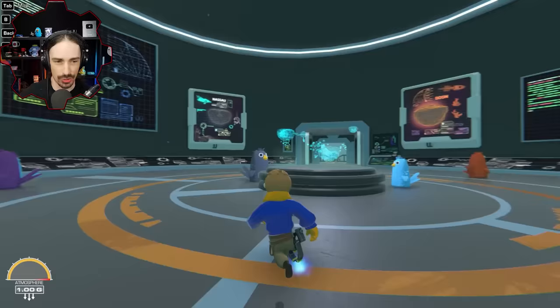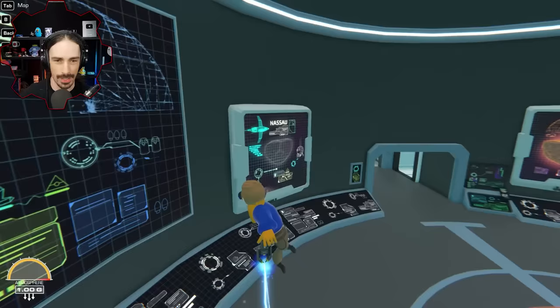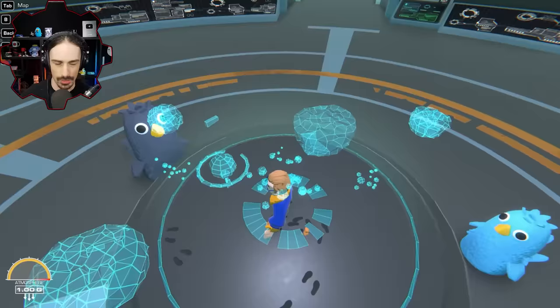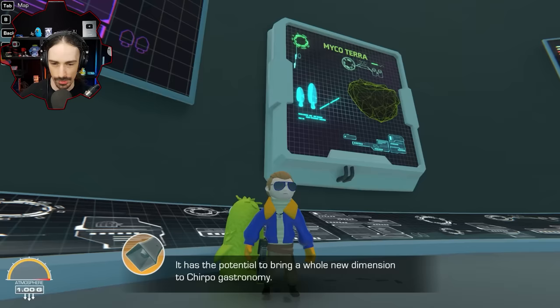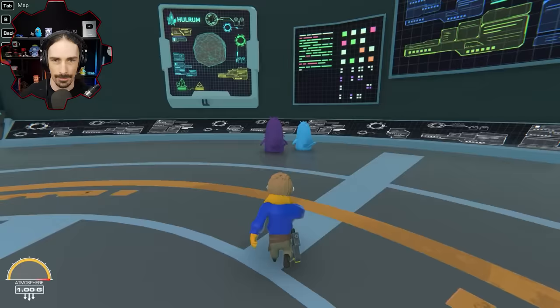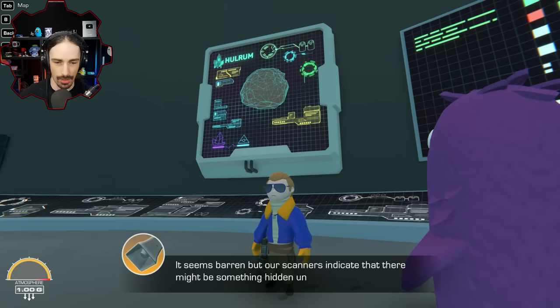Looking around the space station — the textures look so much better than in the preview videos. We've got all the different planets and Chirpos hanging out. One console tells us this sector contains four fascinating planets. There's also the funky fungus planet Mycotera, which contains many exotic flowers and has potential to bring a whole new dimension to Chirpo astronomy. Another console describes the mysterious planet Hulrum — it seems barren, but scanners indicate there might be something hidden under the surface.